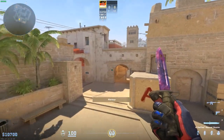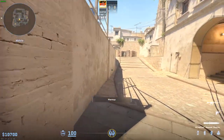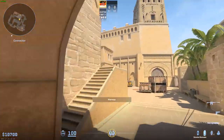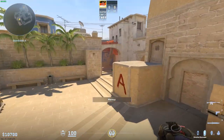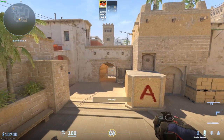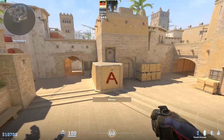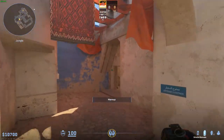That covers the key T-side utility. I want to talk about one small CT-side thing that will help you massively, and then we'll move into today's main course - the general understanding of the map. A lot of you probably already know many of these grenades, and hopefully there were one or two pieces you hadn't seen. The last part of the session is really the point of the session: general map understanding that helps players from starting ELO all the way up to the highest levels.